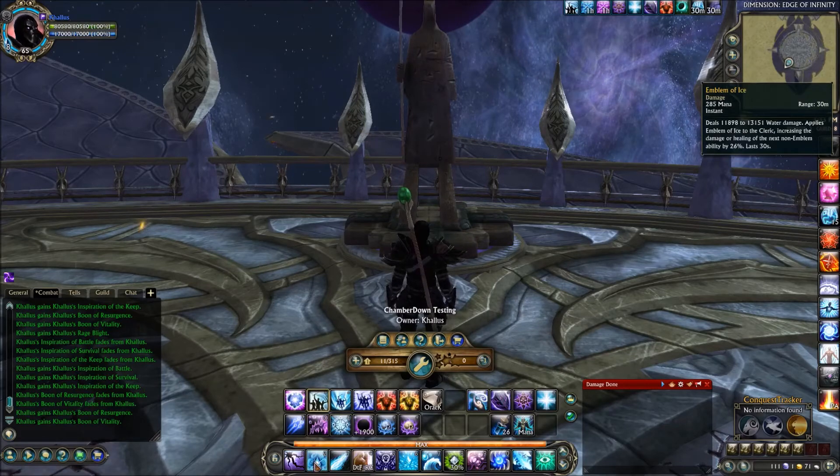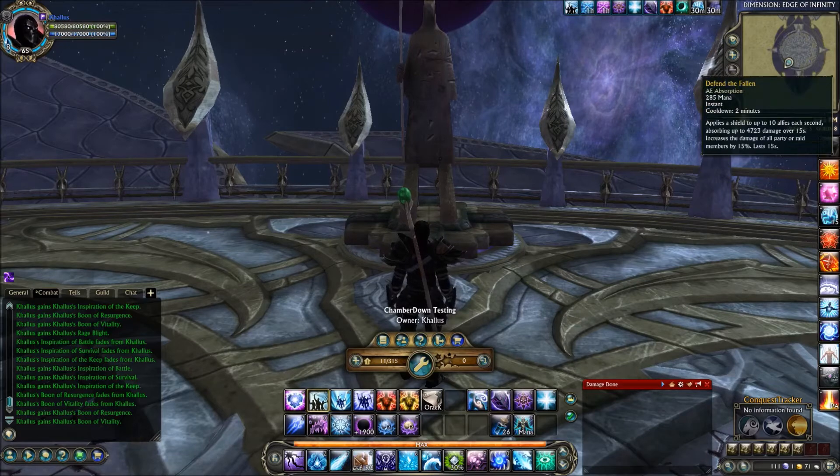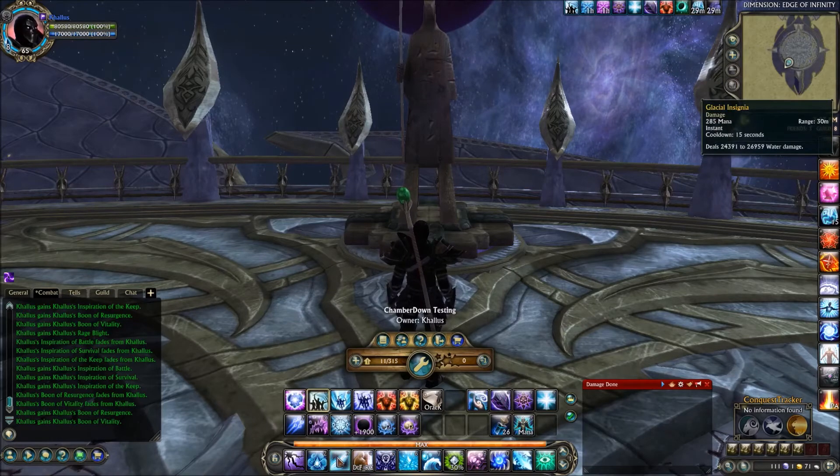Emblem of Ice is going to increase the damage or healing of the next non-emblem ability by 26%. On the number 3 key is the Spam Macro with Glacial Insignia and Insignia of Blood. On 4, we have the Defend the Fallen Resuscitating Enchant macro. Number 5 is Battle Fury, which resets and reduces the cooldown of the Cleric Insignia to 0, preventing abilities from consuming emblems. Once you have all 3 emblems up, you can spam this key while Battle Fury is active and you won't consume those emblems — a nice little burst.